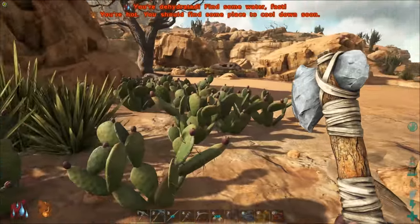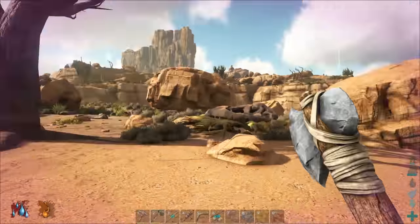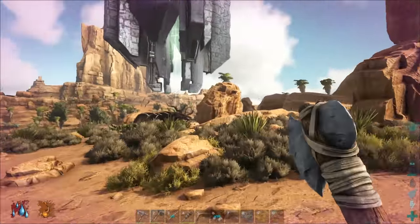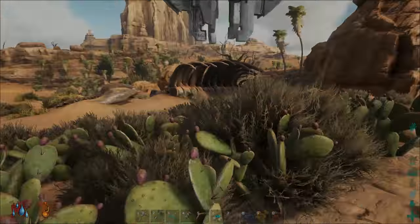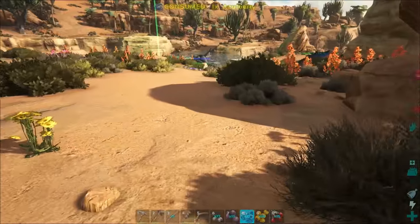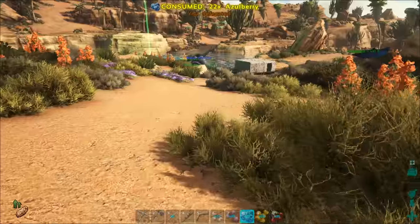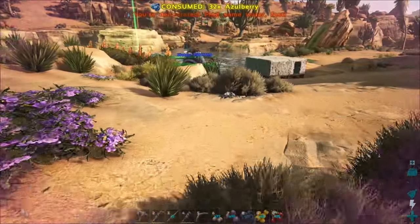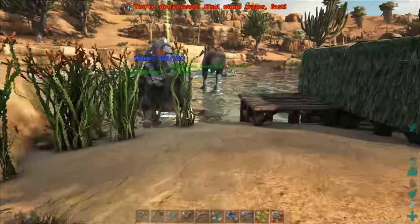I'm gonna head back to the green pillar - I'm badly dehydrated so I'm gonna hustle there and try not to die. Oh, and it looks like our Morellatops has been tamed! Oh cool - unfollow. Let's take a look. Their health is pretty good - 1280 for this one. The weight isn't as high as I was hoping for an animal this size, but you're getting speed in return. Beautiful!